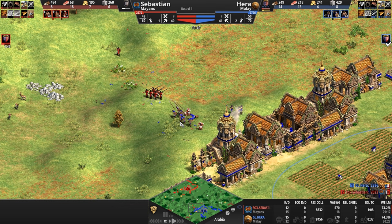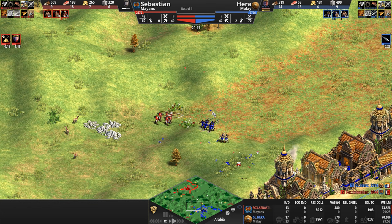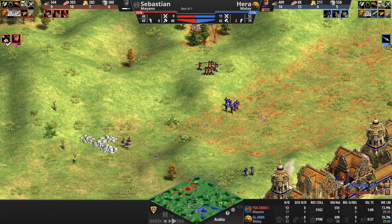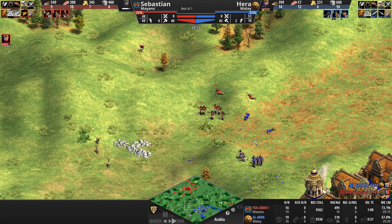A minute 50 seconds is what Sebastian has to work with. As long as he can keep Hera on this side of the map, there's basically no real advantage to Hera hitting the next age unless he starts plopping down town centers — which he's not. He's instead going up to 550 stone. Are we going to get to see Karambit play? Sebastian has killed a minute, with 50 seconds left to kill. The more he can keep pressuring the better, because back at home he is down three villagers.